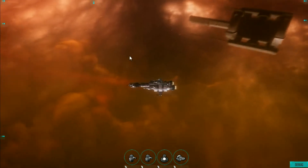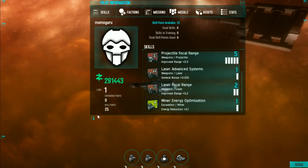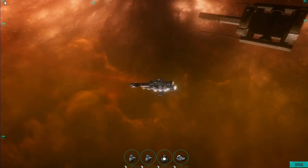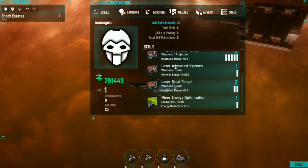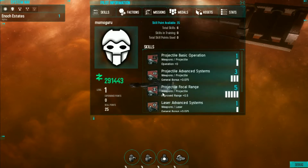You have a pilot window which you can access right here with that little nub, or you can get to it from over here with your pilot information window. It defaults right here on the skills panel, so you can see a list of the skills that this pilot currently has trained. The skill indicator shows up to the maximum level of each skill, which is 10, so no skill can be trained over level 10.